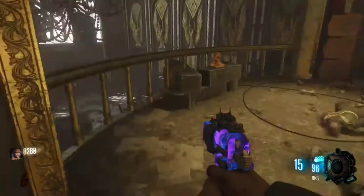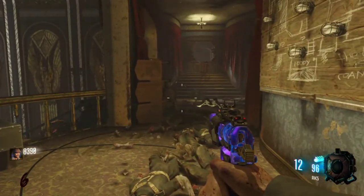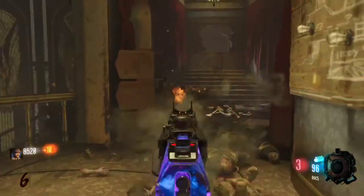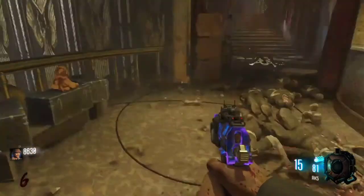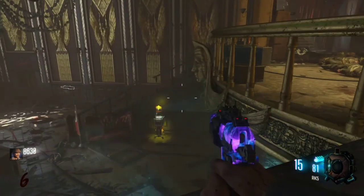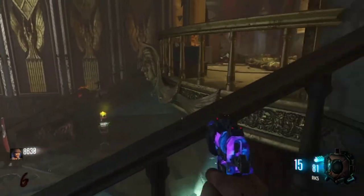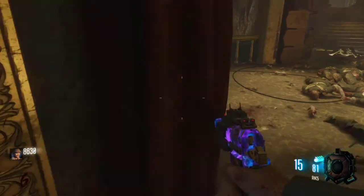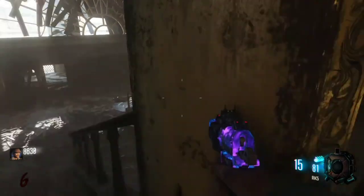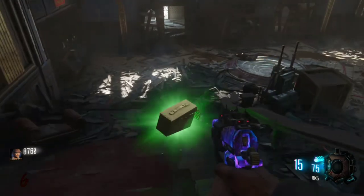This can obviously be really useful if you want to get off the revive, or if you want to reload a big weapon, or suppose there's a perk machine up here — you could pop that whenever you want. You can revive a teammate on the ground, hit the mystery box, reload something like the RPG — this literally opens up so many opportunities.